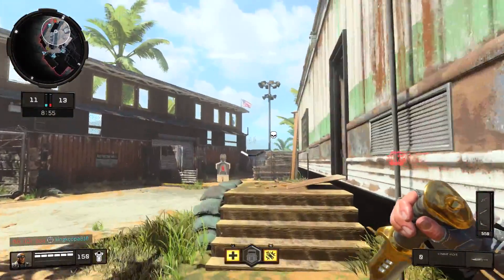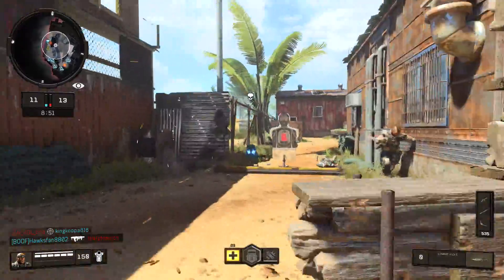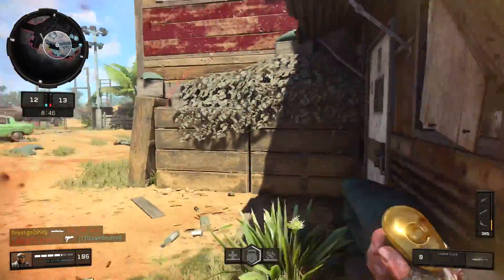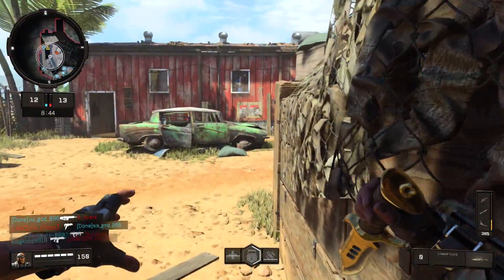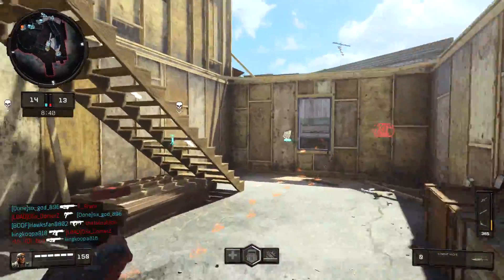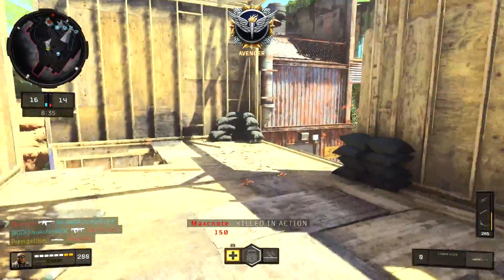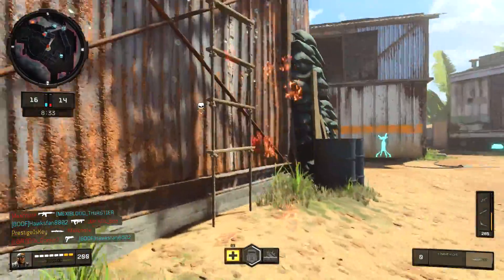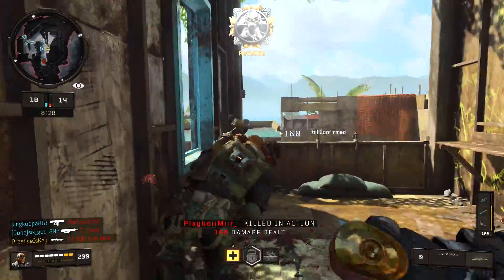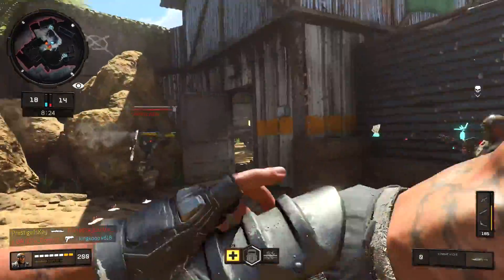A lot of the time when you're playing with the knife, you're going to notice that you're going to get a kill and then get killed, get a kill and then get killed, or you're just going to keep getting killed off the spawn. This happens quite frequently because when you can't defend yourself at range, it's just a given. The body armor kind of comes into play here as well, because if you can escape the spawn, take a couple of shots and have the body armor take the damage, then you're good to go. But otherwise, the body armor isn't going to be that big of a help. I would suggest using the equipment charge and Ajax's nine bang.